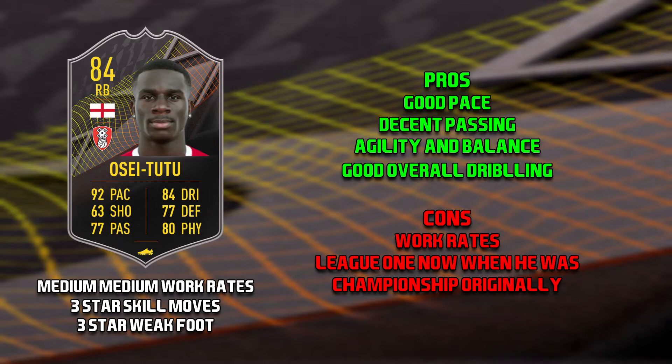The first con for Osei 2-2 is his work rates — medium medium. And for a right back, they are by far the worst, but to be honest, that's on every position if they have medium medium. The second con is that he's now a league one card. If he was championship, he would be far more desirable just for the squad building variation. But now that he's a league one card, you have to link him with English players. And how could EA even mess this up? He signed for Rotherham three days before he was even released — that is just poor planning from EA.